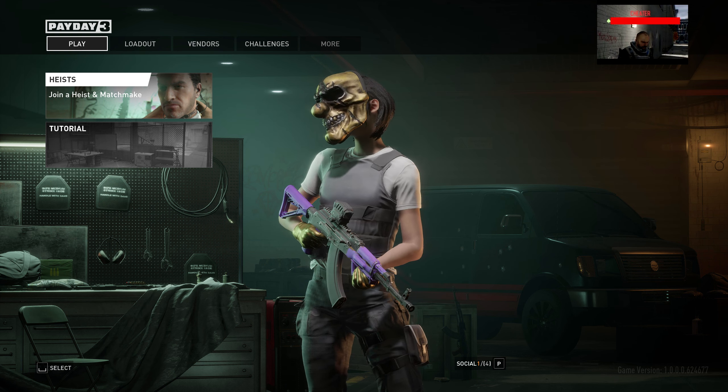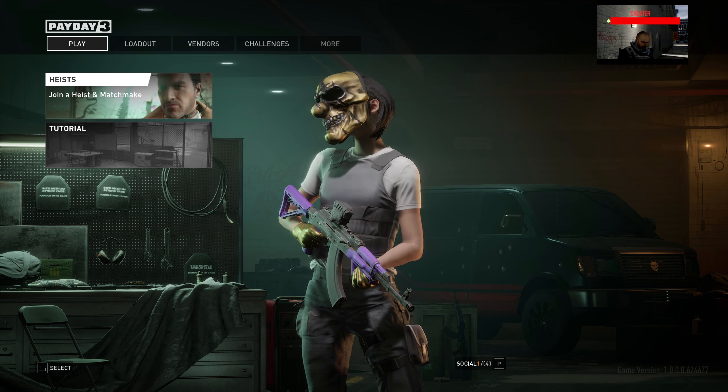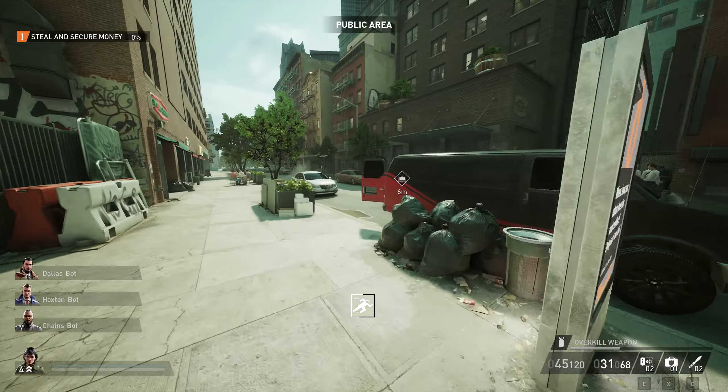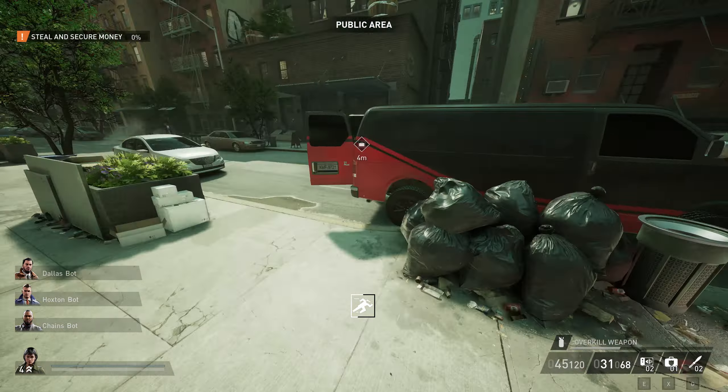I might say the word "server side" a few times — just know that when I talk about this, this is the location that you are on the map before you start noclipping. When you release the noclip button you'll be put back to the server side location. To quickly move your loot, set your server side location by walking over to the van and then start noclipping in towards your bags. While noclipping, pick them up and then if you throw an object it will spawn it out from your server side location.